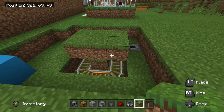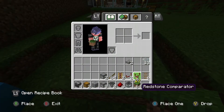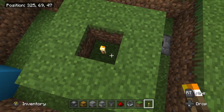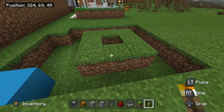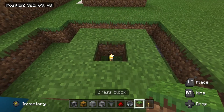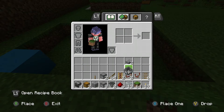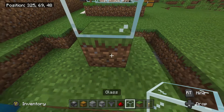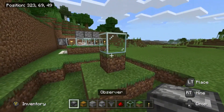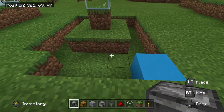Punch out the middle one and place a torch in there, because that torch will help the grass underneath stay as grass. Place a glass block on top of that torch, then a glass block on top of that dirt/grass block. The glass will help keep it as grass — if you block off the light it will turn into dirt.